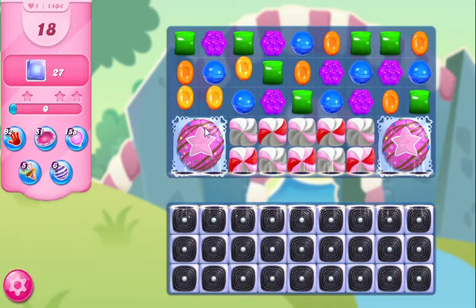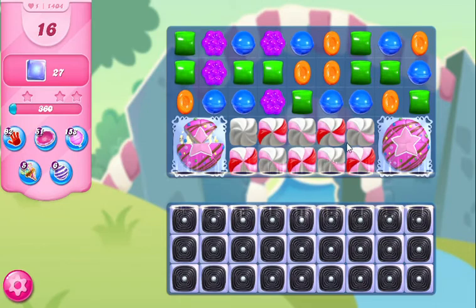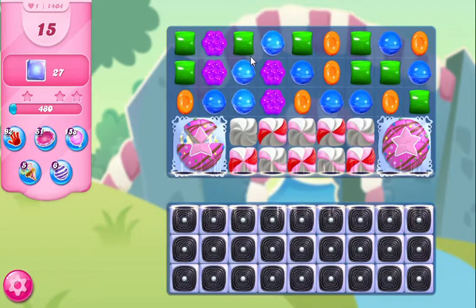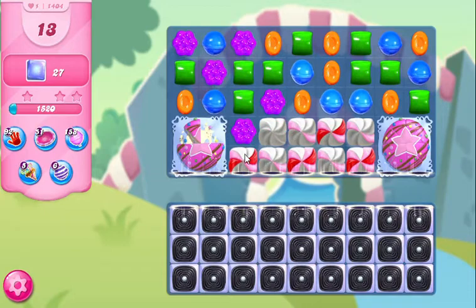The best way to do this, I think, would be to take out the cakes. And the best way to take out the cakes, other than directly hitting them, is probably to take out this frosting in order to get to the point where you could do sideways striped candy, and maybe even striped candy combos — because obviously you're not gonna be able to directly hit these corners of the cakes. So in order to do that, we're gonna have to move some pieces down here. This is gonna be a tricky level, especially if we don't get a lot of specials right away.